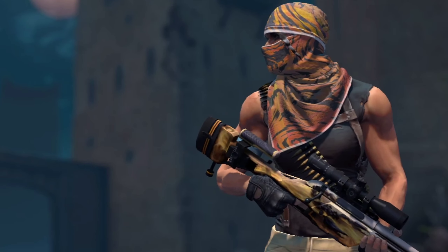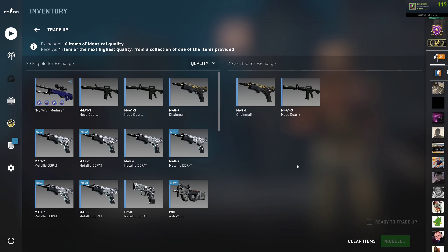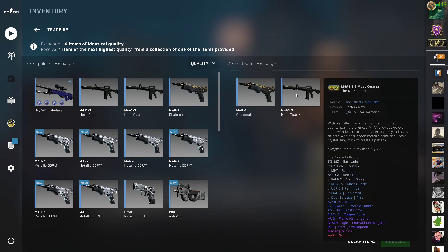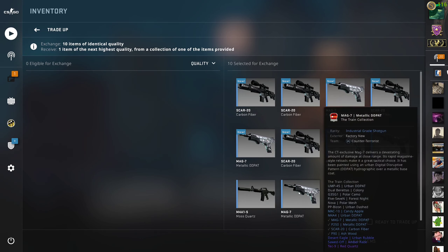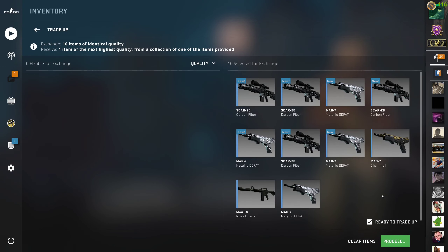Hey, what's up guys, and welcome back to another video on this channel. Today we're going to do three trade-ups for the Norse collection. For this trade-up we need two Norse collection skins and eight fillers from the train collection. You should be able to see the trade-up right now on the screen. We have a 33% chance to hit something from the Norse collection.